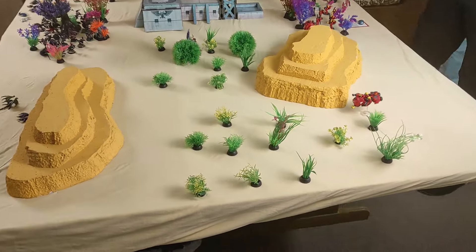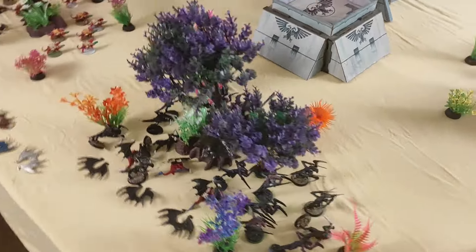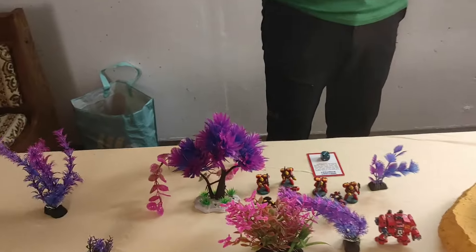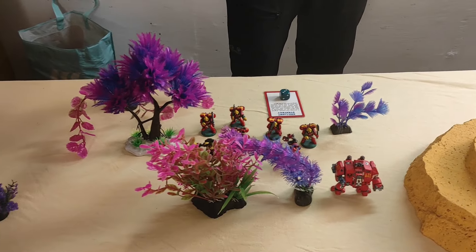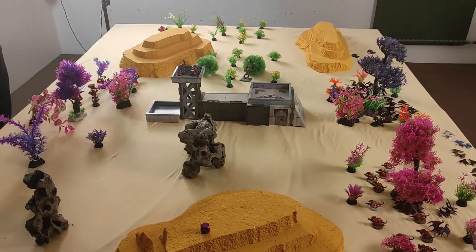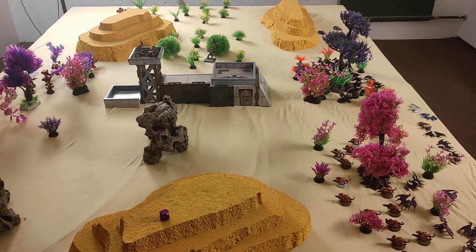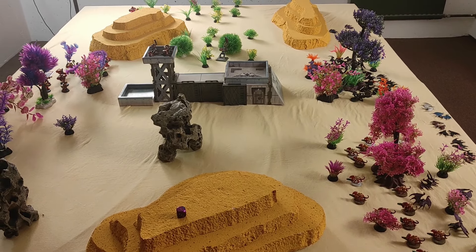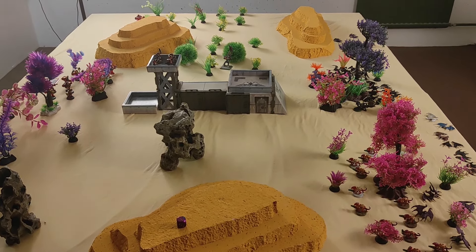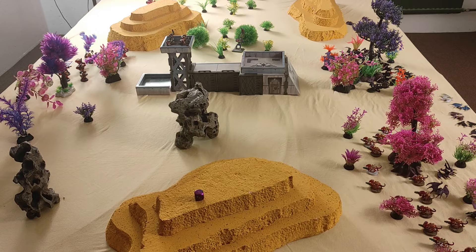Here's our large table: five forests, three large hills, an Imperial Bastion in the middle. We've already deployed. I had to deploy first because of the opponent's brilliant strategy rating. For the first time ever, all of the event rolls for walkers, vehicles, squads, and characters came up without a result — six times in a row rolling ones, twos, or threes. It's really amazing.